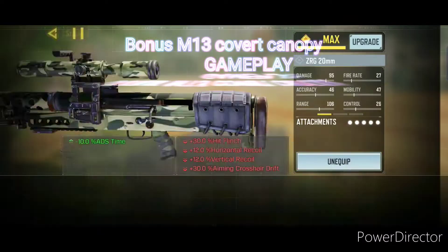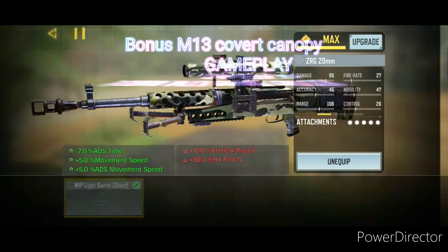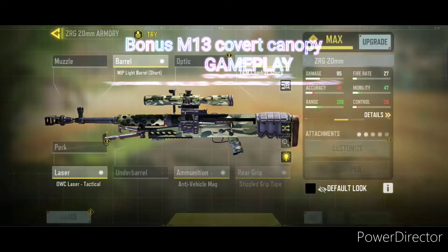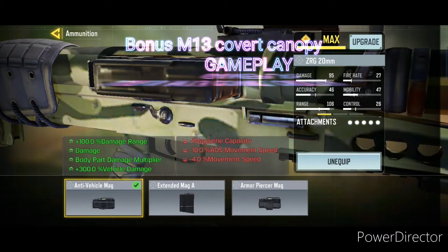I will just show you my gunsmith for the ZRG: combat stock for mobility, light barrel short for mobility also, stapled grip tape for mobility — all these are just for mobility except for the anti-vehicle mag. Look at all those upsides; the downsides are just too few.